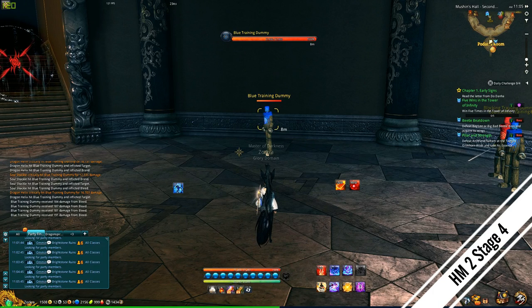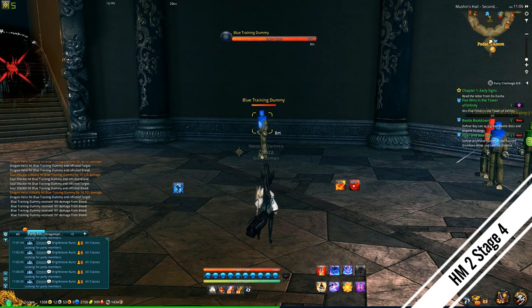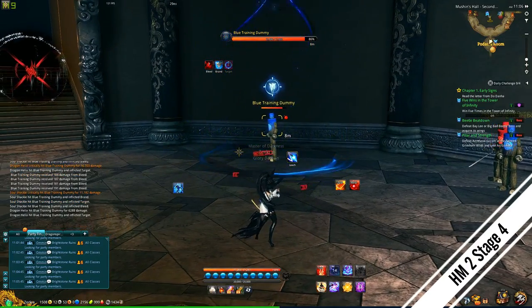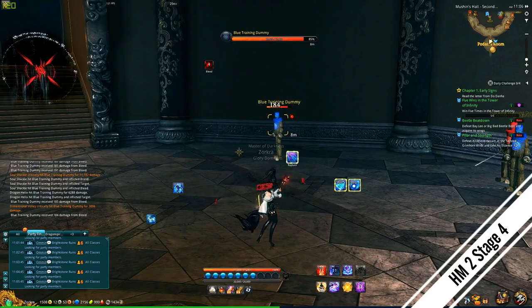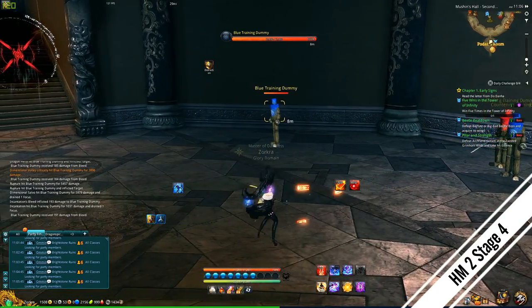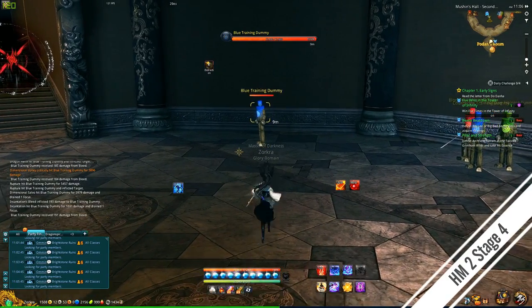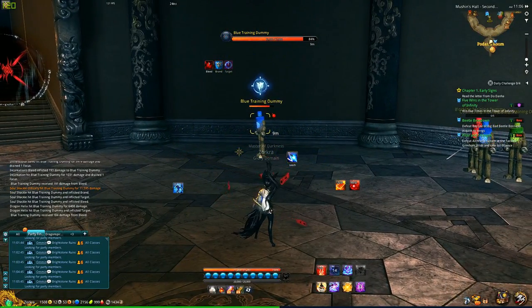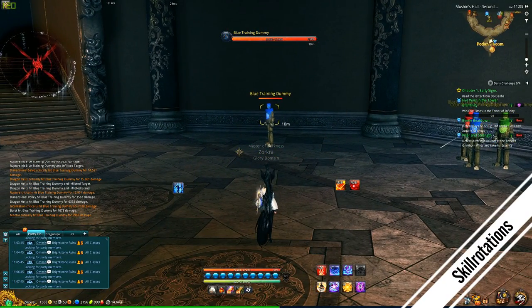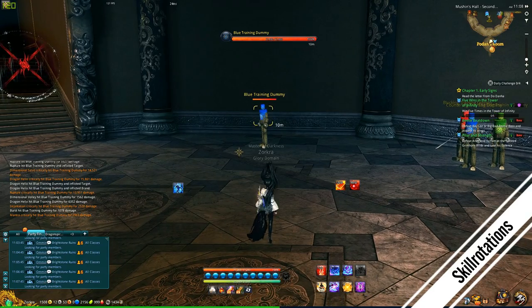Another skill we didn't mention is soul shackle. I play the stage 4 agent version because it gives you a free helix and the shackle itself deals more damage. When I cast it I can just use a helix on it because it creates three spectro orbs. The more helixes I cast, the lower the cooldown gets, so I can always put free helixes in between. It's good for getting back into the rotation when things don't line up.